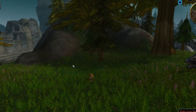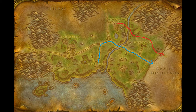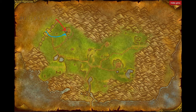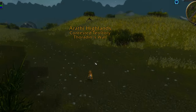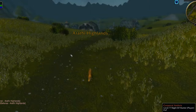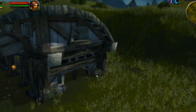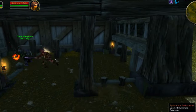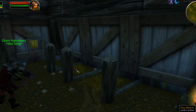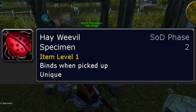Next, we will head to Arathi Highlands, which means you will likely need to go to Tarren Mill or South Shore in Hillsbrad Foothills. We will be heading to a farm called North Fold Manor in the northwestern corner of Arathi Highlands. If you're coming from Tarren Mill, head due east, crossing through a broken portion of the wall into Arathi Highlands — North Fold Manor will be directly in front of you. On the west end of the farm, you will find a barn with an open front. Inside the barn, on what I assume is a bed for some livestock, you will find a Hay Weevil. Catch the Hay Weevil in your bug catching net to receive the Hay Weevil specimen.